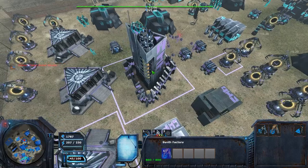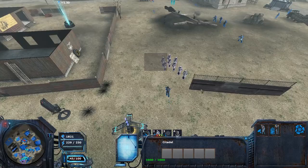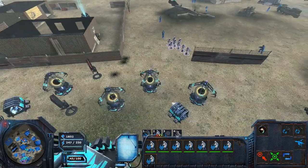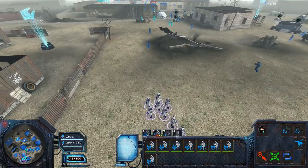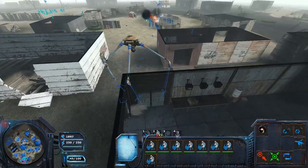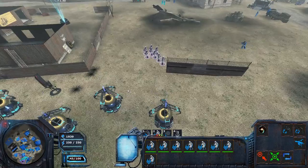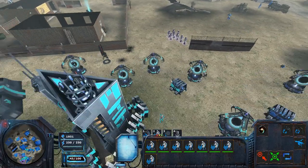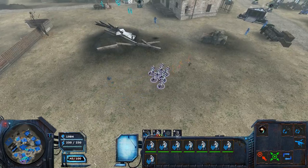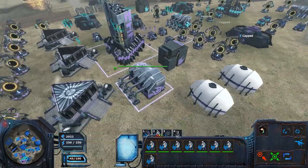You can also set buildings to groups as well - so if you want to use a dropship and the cooldown is up, you could select it immediately. It looks like we're obviously going to win. The tides turn fast on this map.